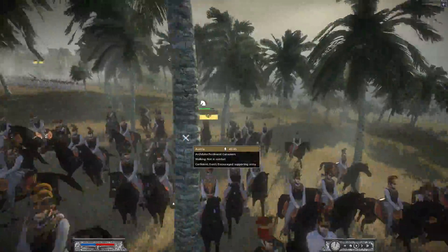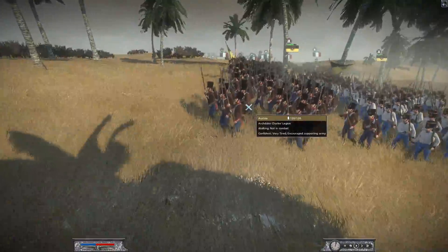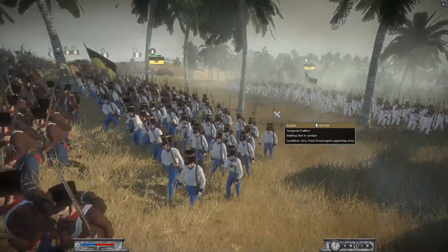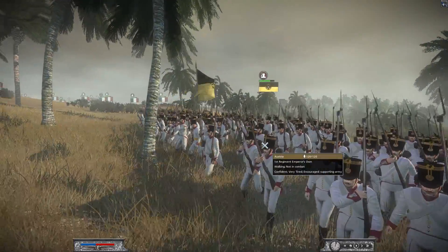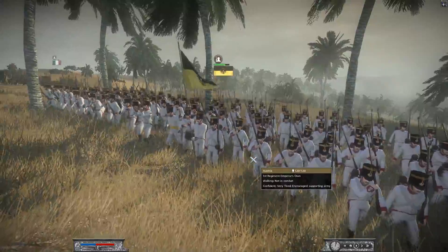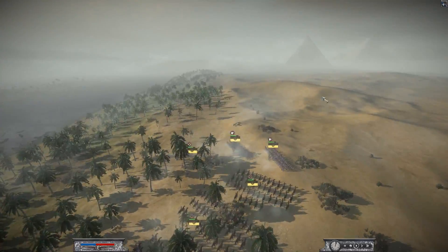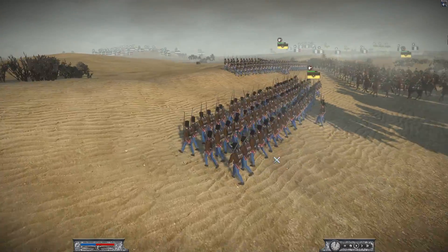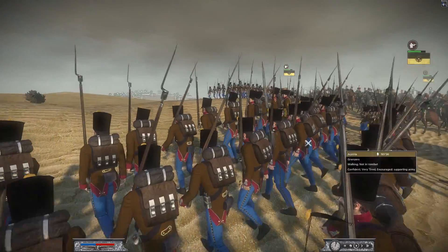Austria also has Archduke Ferdinand — some heavy cavalry — and the Archduke Charles Legion. More Hungarian Fusiliers are marching through the palm trees, and one of my favorite units: the 1st Regiment Emperor's Own. He's also got some Grenzers, which are light infantry. So those are pretty much all the armies.